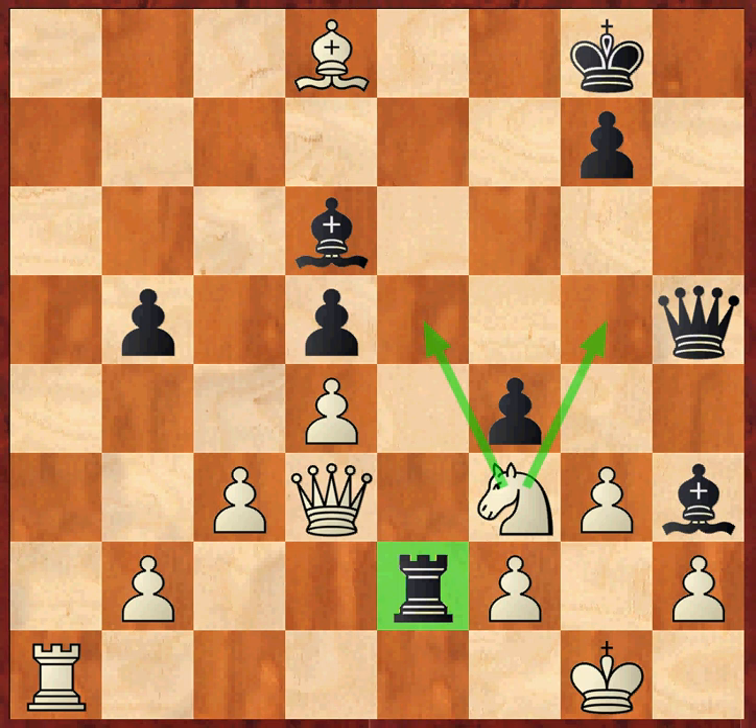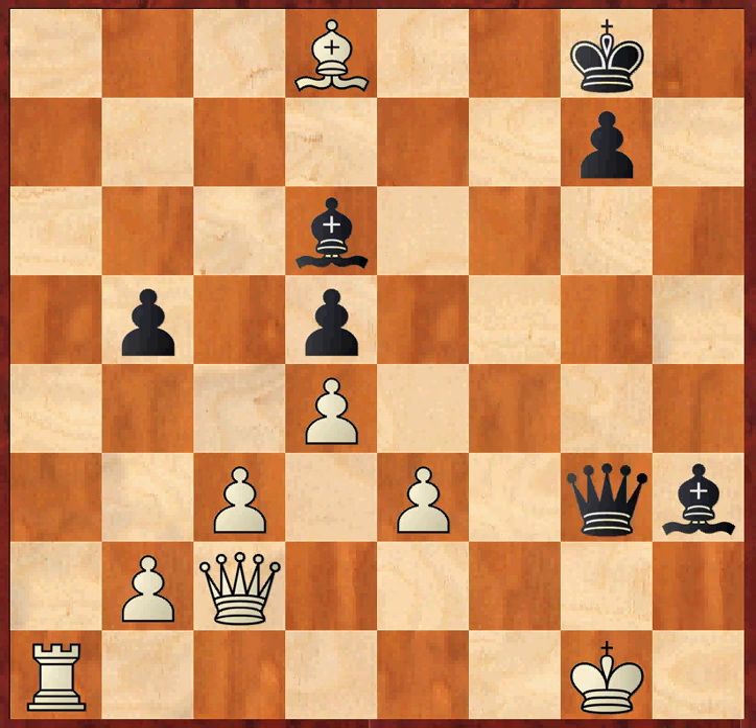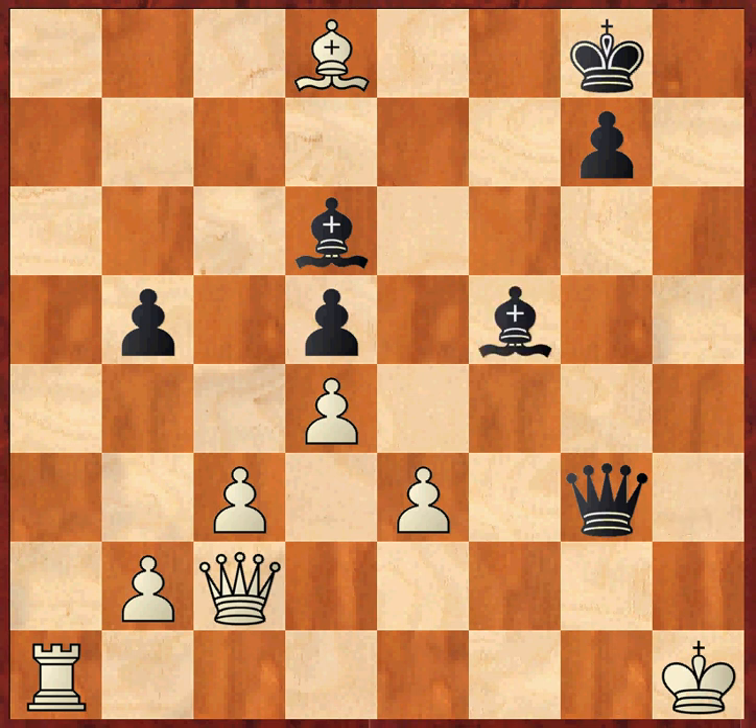But Aronian has a beautiful and decisive move in this position — he plays rook e3, and now the knight is pinned. Anand can do no better than to take the rook: fxe3, but then queen takes f3. Queen c2 to cover the checkmate on g2, and then fxg3, hxg3, queen takes g3, king h1, and then bishop f5. Anand resigned in this position because there is no defense to bishop e4 check, and checkmate is just around the corner.